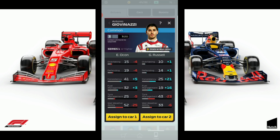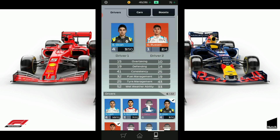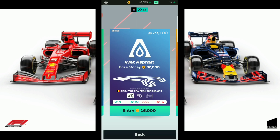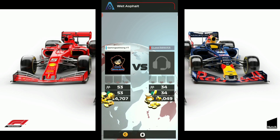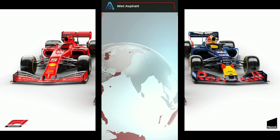Geo is a better driver than Russell, but Russell has six more tire management and six more wetness ability over Geo. So that's the main reason you want to use your drivers with the highest wetness ability for series three, unless you're going to be using boost — which I wouldn't recommend using in duels.